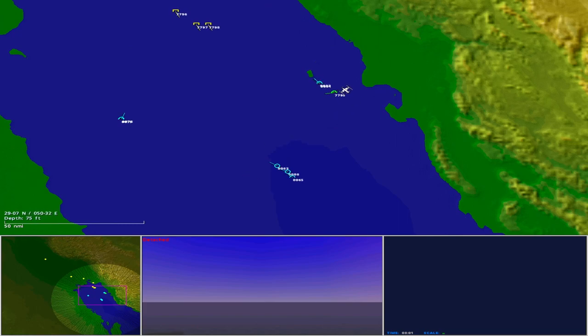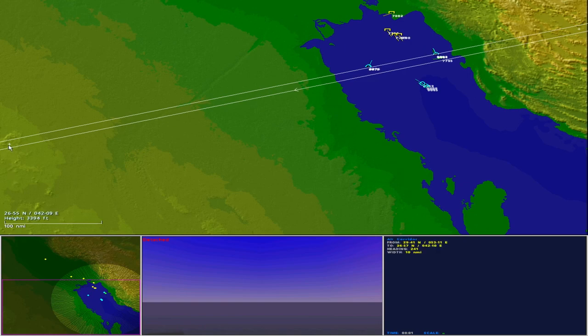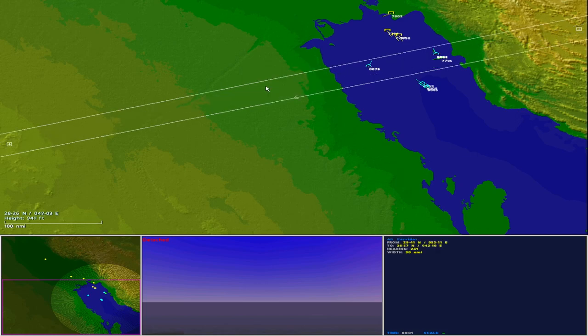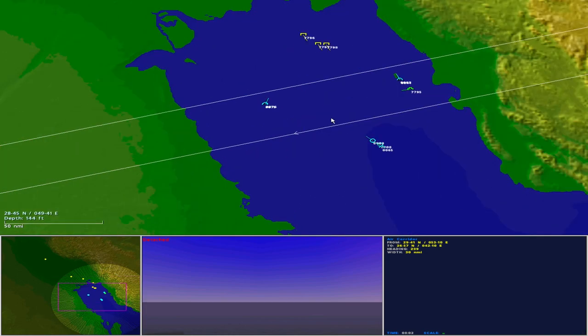Let's mark an air corridor around the Beechcraft and modify the width to a generous 30 nautical miles. High priority tasking received — but I need to resolve these unidentified inbound air tracks first.